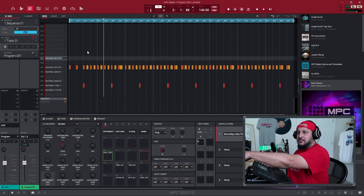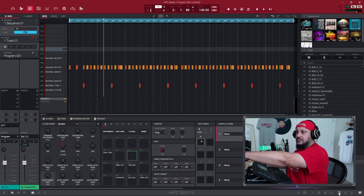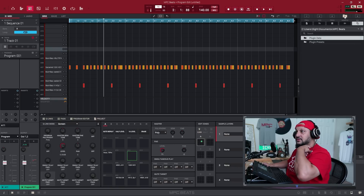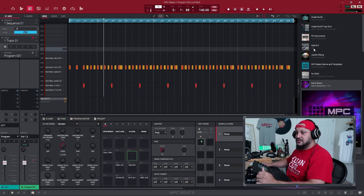I'll show you the beat real quick while that's unpacking. I'm using my MIDI controller, loaded up a kick, snare, and a couple of hi-hats. You just drag them to the pads the way you normally would - go to your file browser and choose your expansions, or go to the actual file browser and choose which sounds you want. I stuck to the expansion browser; this is the quick way to get your sounds in there using the stock sounds.